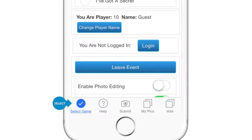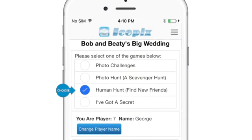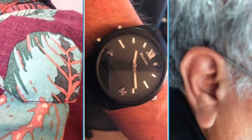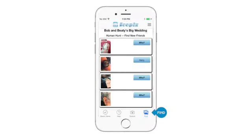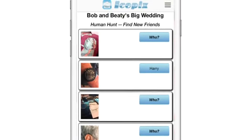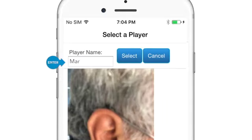To play a different game, go to the Select Game tab and choose the game. There is a game called Human Hunt where you identify other guests from a photo that they submit. These photos may be a close-up of some jewelry, a pattern on their shirt, or something else that identifies them. Go to the Submit tab to submit your own photo, and then go to the Find tab to see photos for finding others. When you identify someone, tap the Who button beside their photo and enter their player name.